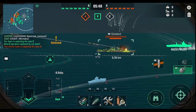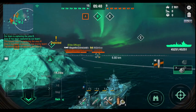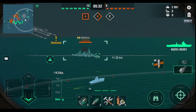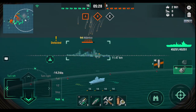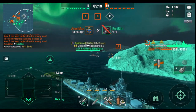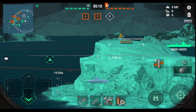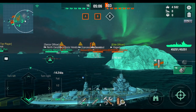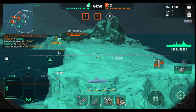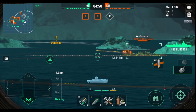Launching 16 rounds on that Cleveland — those shells are fast but that's terrible accuracy. The Atlantico wants to say hi but it'll say hi to these rounds instead. Positioning behind this rock to launch rounds at the Francesco while the Atlantico won't see me. There's the Cleveland — I don't want to use rapid reload just yet, I want to land this salvo first.